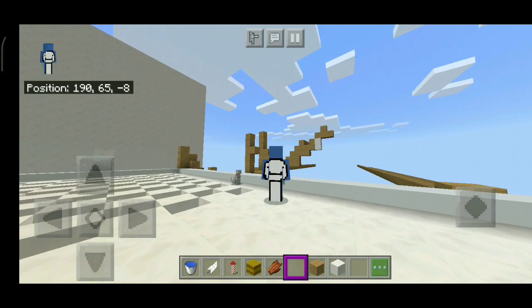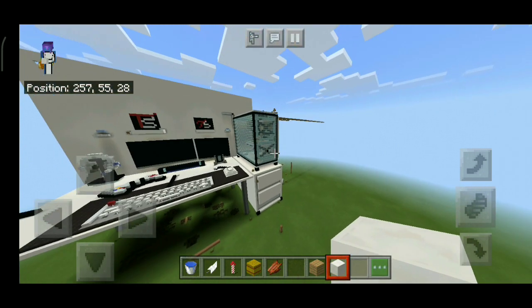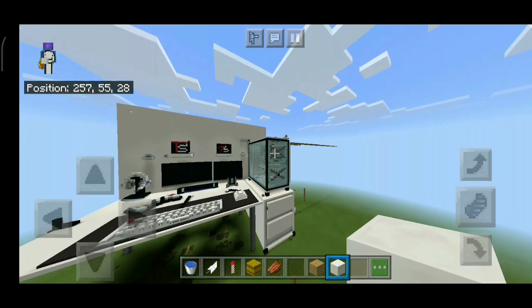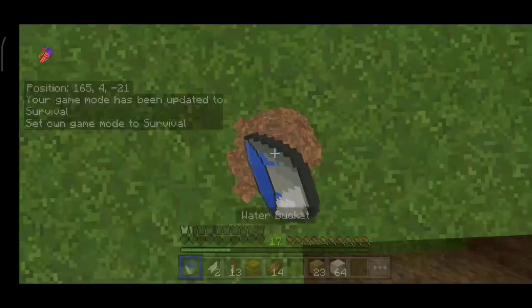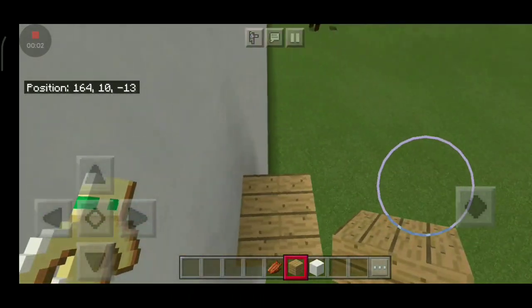Step 1: get a dream skin so you can be powerful. Step 2: build a gaming PC with desks so you can keep on dreaming. Step 3: fail an MLG. Before moving on to the next step, I will show you the server.